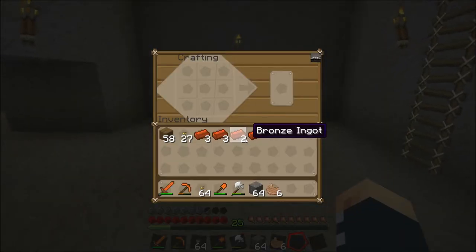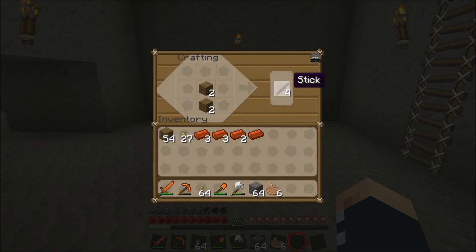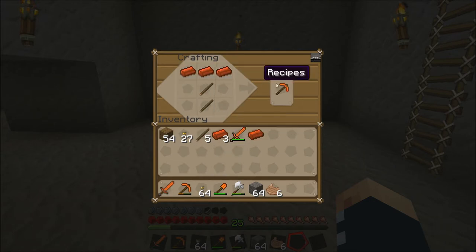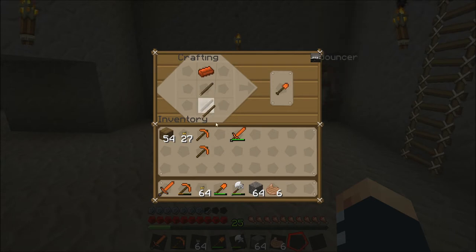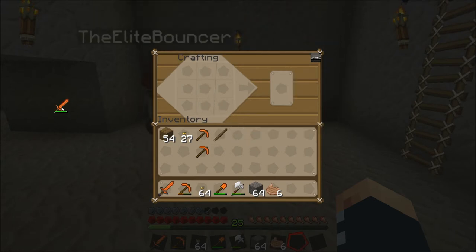I'm making you some tools so we can go mining, it's going to be good. Because we haven't actually shown you mining on camera yet, so we want to do that. Okay. Pickaxe. And a shovel, I guess. Oh, I'll make another pickaxe for me. And then a shovel for Jo. So Jo, here's all your stuff. There you go.